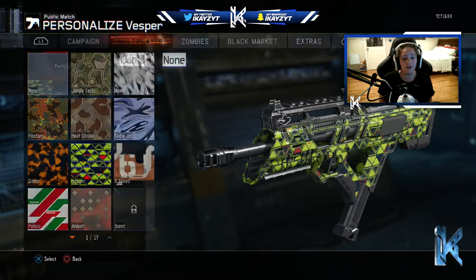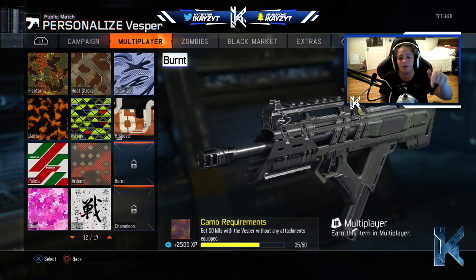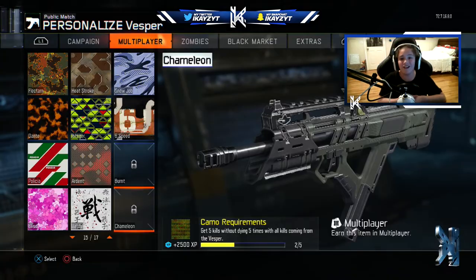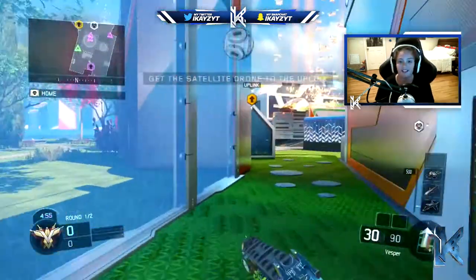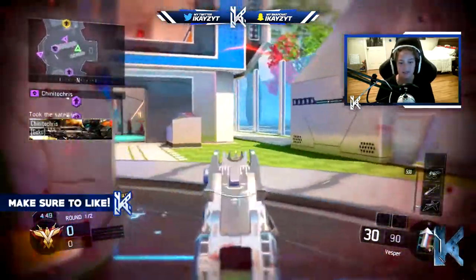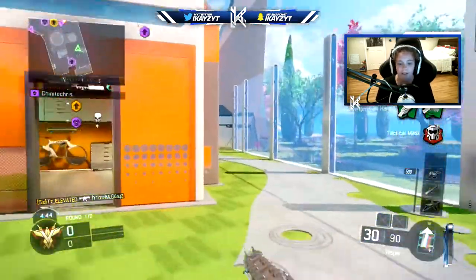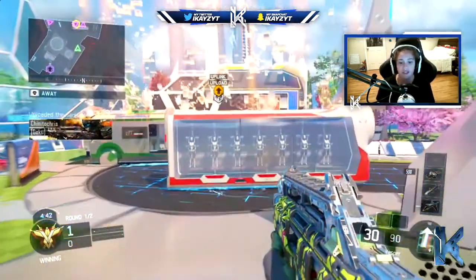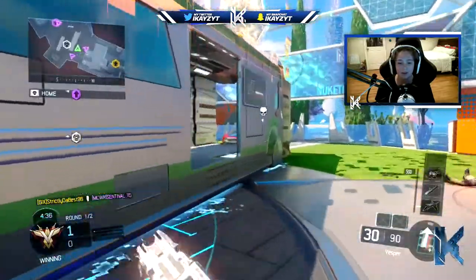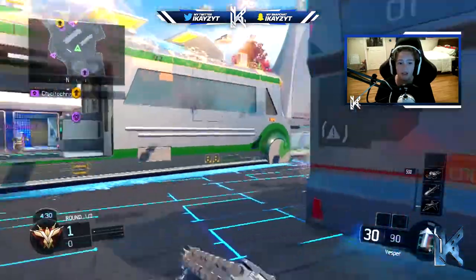As you guys can see on the screen right now, this is my Vesper — the last gun we need. We need 15 more kills with the burnt camo without any attachments, and 3 more bloodthirsties. I've literally been stuck on diamond this whole time because of the Vesper. I just can't seem to get any kills with this gun, it's not good for me at all. This thing runs out of ammo very, very quickly, so let's just see what we can do.